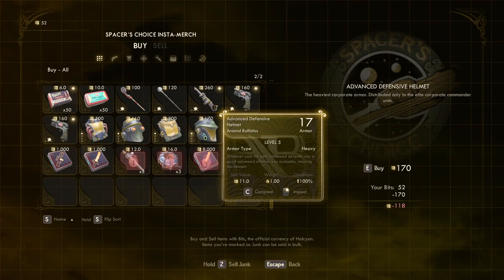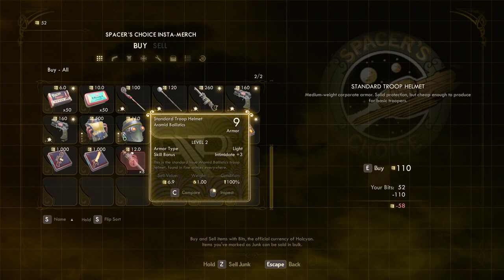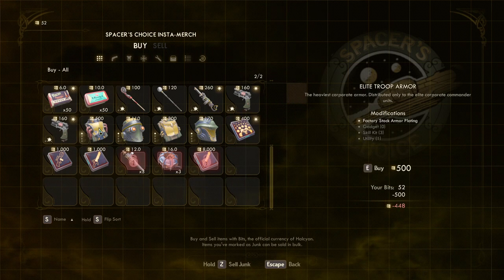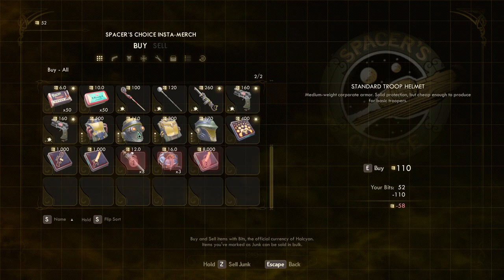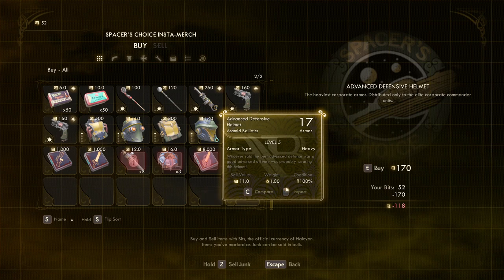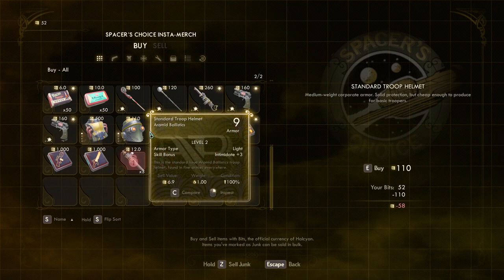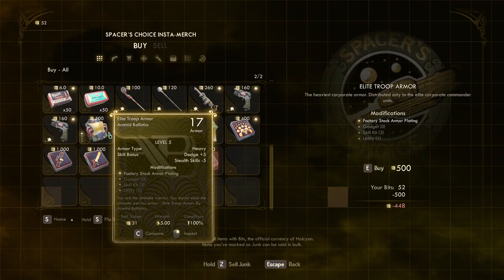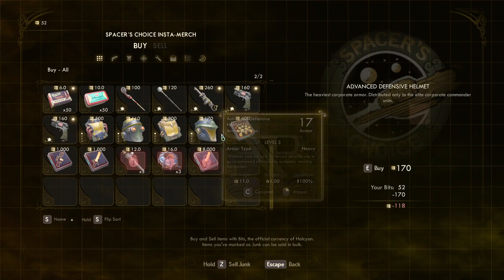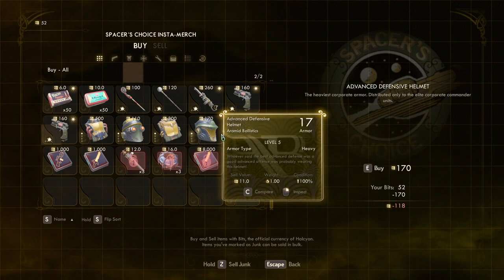I also want to get the helmet — it will intimidate people a lot. This was 17 armor and this is 9 armor, but this one is 17 armor with Advanced Defensive Alignment. You just have to buy one set for yourself and then you can buy the other set for your companion when you get her.